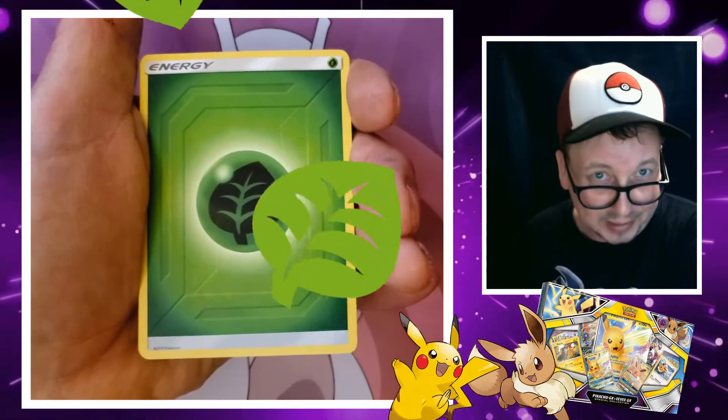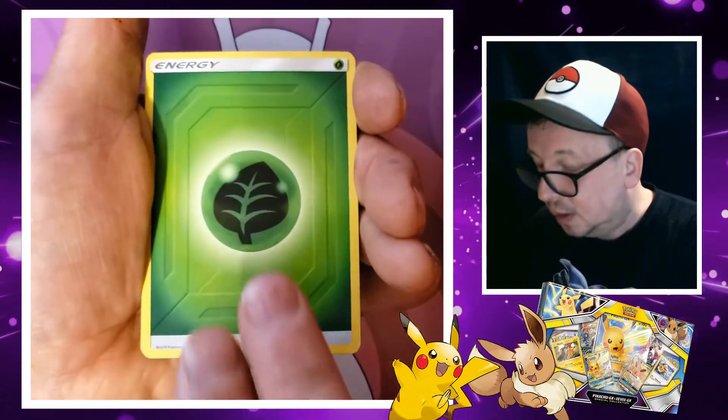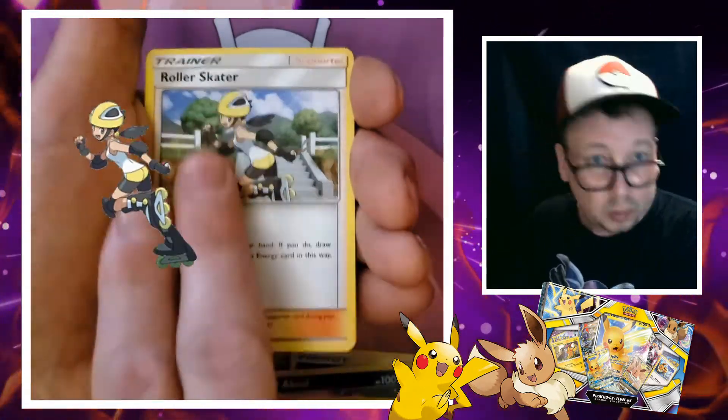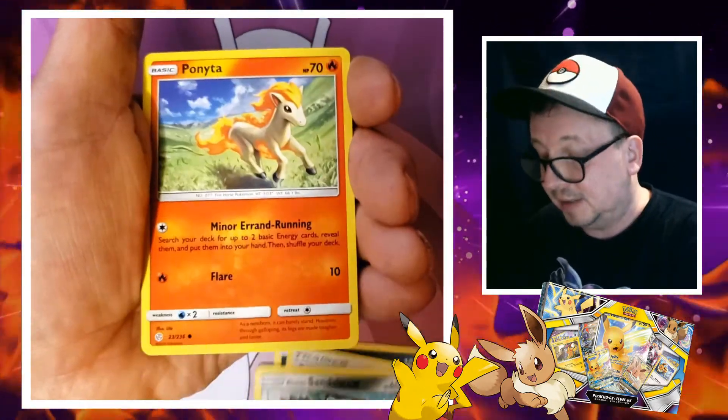All right, here we go. Come on, let's get something to share with all of you. All right, Grass-type energy, Absol, Flareon, Roller Skater — oh, nice, Andrew.